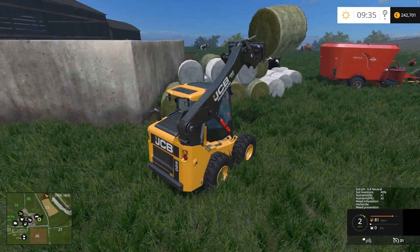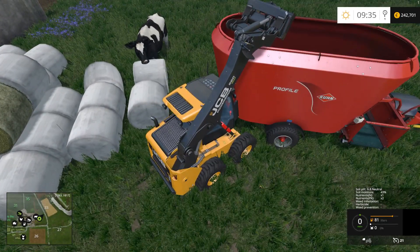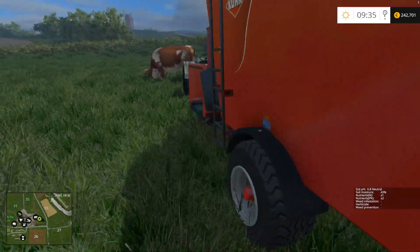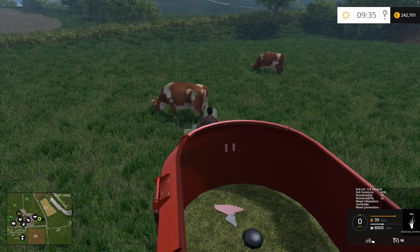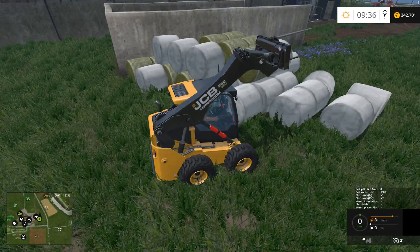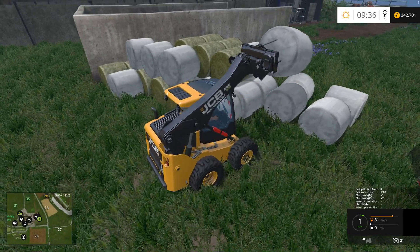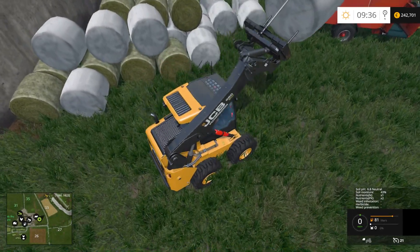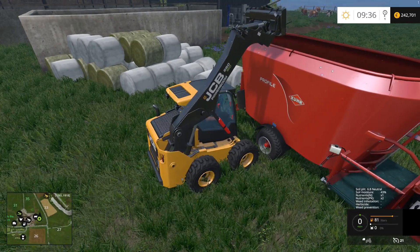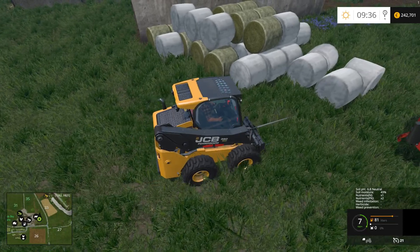One thing I really like about Farm Expert is the annual cycle — the fact that you have a year, you can advance time, and you have to manage yourself and your crops. You have to plant at the right times. There are crops you can grow over the winter; Jade pointed out that when you plant in September it starts growing underground. Winter crops like those you harvest in June or July actually yield more, probably because they're in the ground longer.